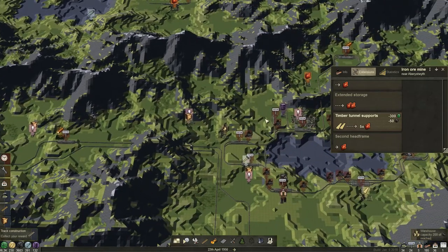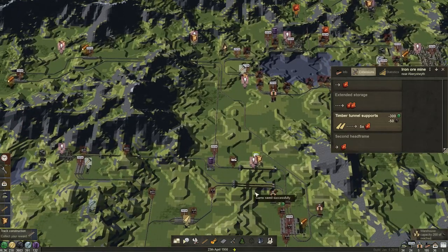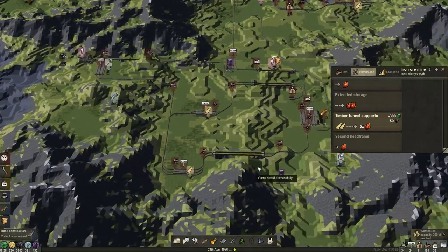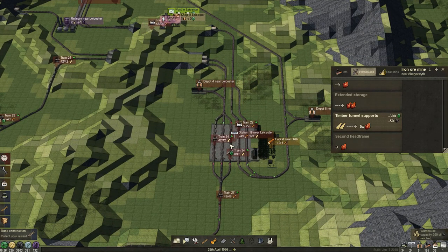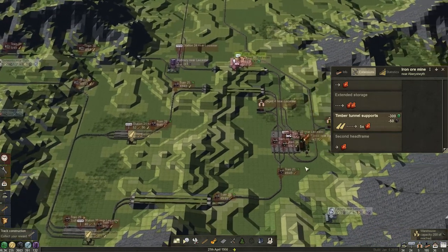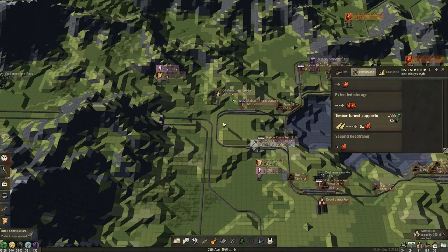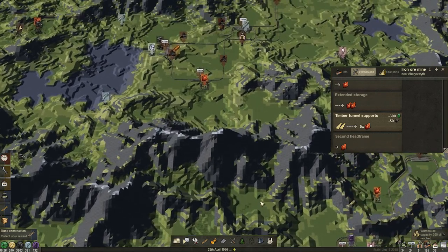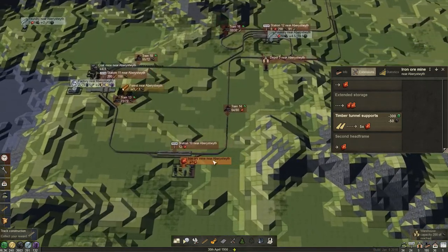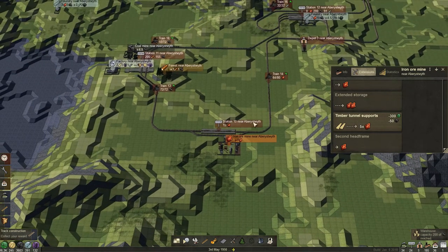Where is our lumber line? It is down here. Maybe it makes sense to have at least some of the planks at the central station, because we could theoretically pick up some of those. We already go to here — if we branch off this and tunnel through this mountain, we could deliver some of those to the iron mine for tunnel support. This will make this iron mine amazing.